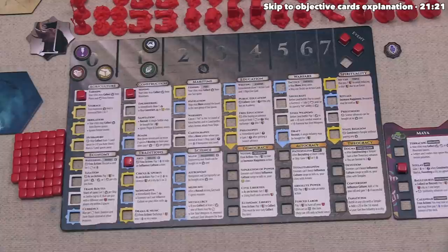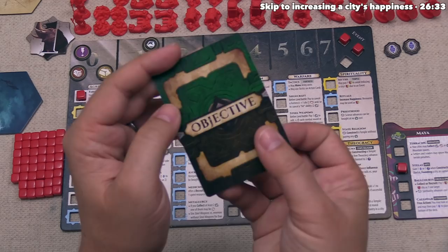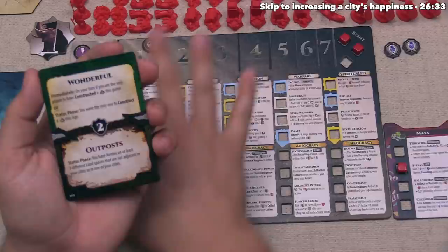So we can take the idea or the culture. Ideas are certainly nice because they allow us to advance quicker, but I think we are going to take a culture. The reason is because you need to spend five culture in order to build a monument, and the reason we want to build monuments is because of the objective card we drew at the start of the game. These objectives have a top and a bottom, and if you meet either of those criteria at the specified time, you will complete this and gain two points for the end of the game.